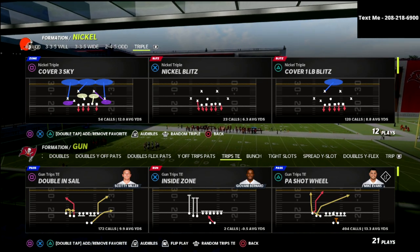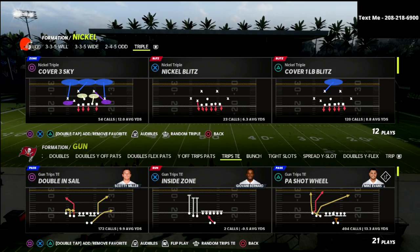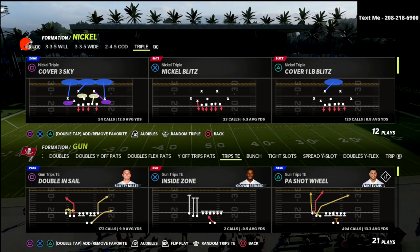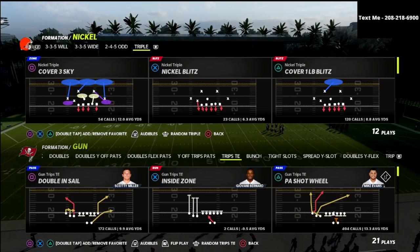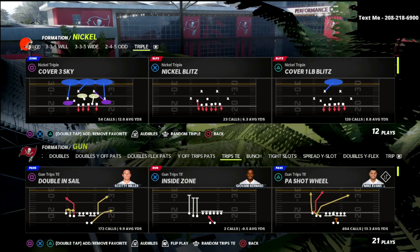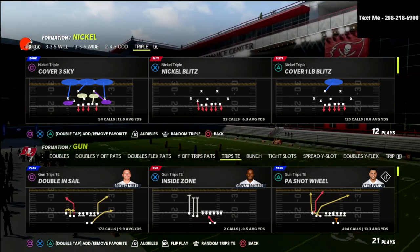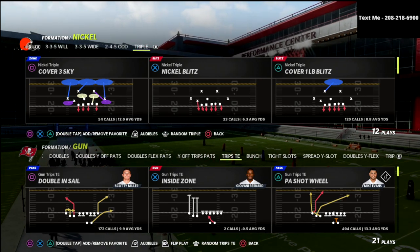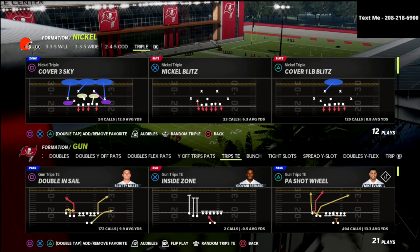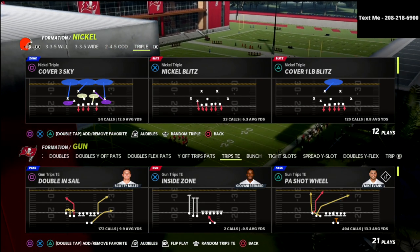The defense we're going to talk about today is the Cover 1 Linebacker Blitz. You could also run the same concept from Cover 2 Man — you could even run Cover 6 and it would look exactly the same. In this video I want to show you a simple two-play mini scheme using Cover 1 Linebacker Blitz Press.